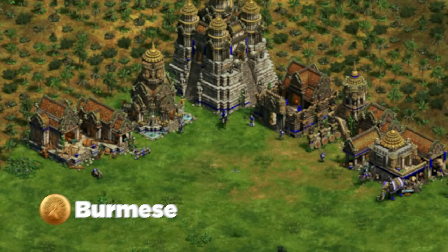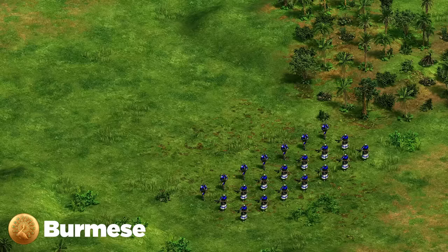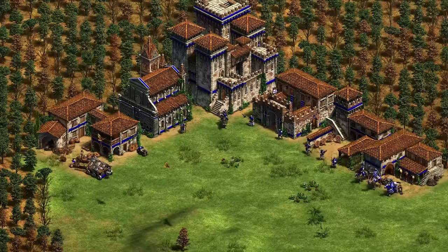Next up we've got the Burmese. For Burmese it's pretty simple: go with Halberdier and Champion as your main units — mainly Halberdier, but Champion can come in since their infantry is really solid. Mix in some Arambai as your main DPS units. For siege and support, go for monks with cheap technologies — they're fantastic supporting units — and then simply Bombard Cannon or trebuchets to push buildings.